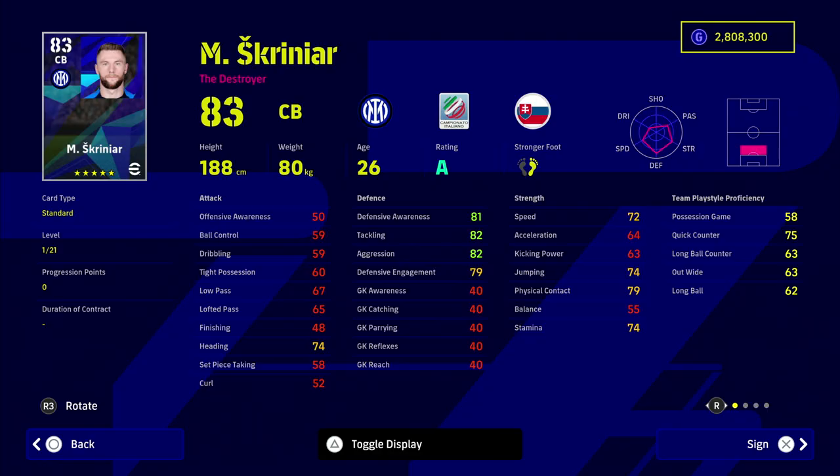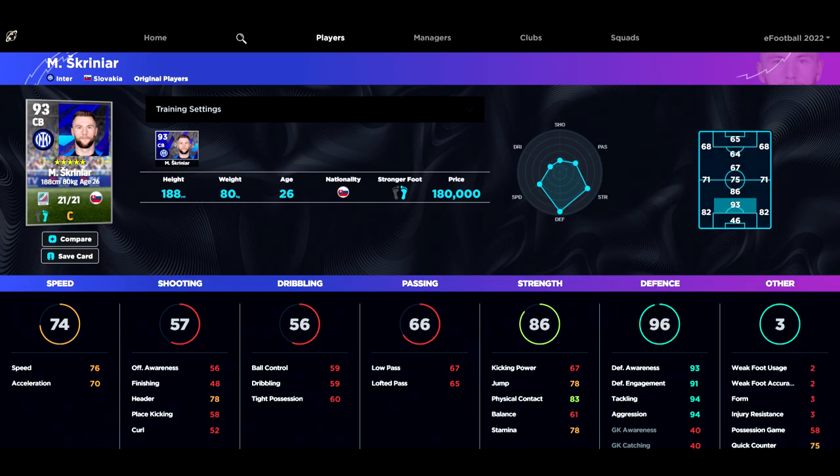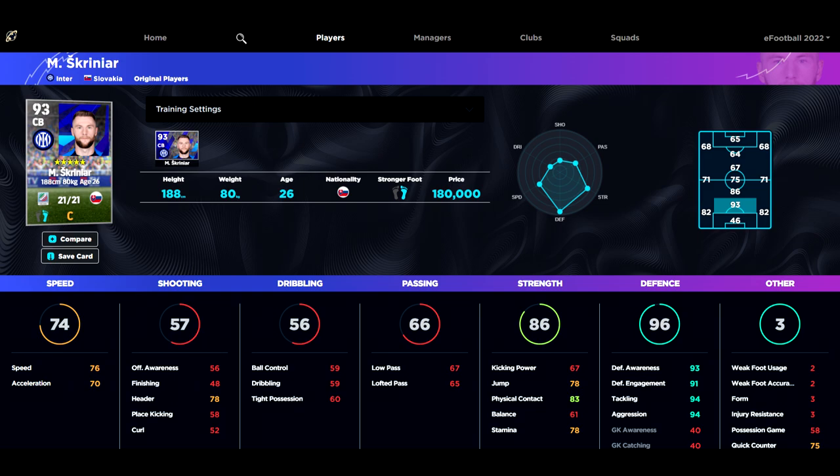Scrinier is the Inter Milan legendary centre back — an absolute monster. He's only 26, has every stat you could possibly need, a massive defensive rating, and 70 acceleration. I think 70 acceleration is the sweet spot you really need if you're looking for a top-class end-game centre back.